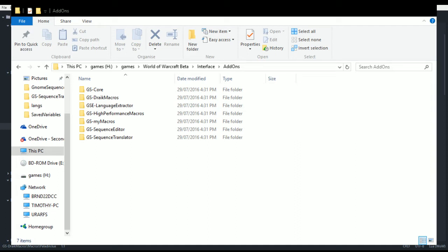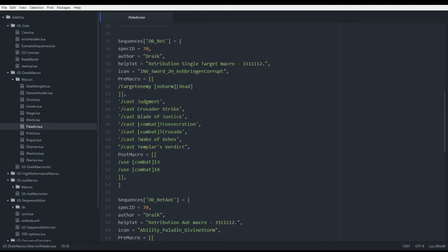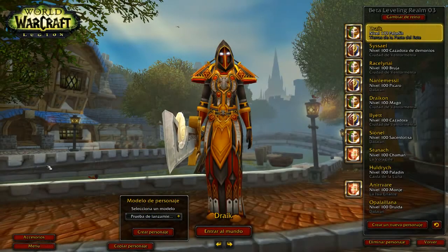Hey everybody, it's Timothy Luke here, and we're talking about Gnome Sequencer Enhanced 1.1. This was released a couple of hours ago. Before I start, I'm going to show you this is my interface add-ons folder, and when I open up Drake's macros and open up the Paladin file, this is what it actually looks like. I'm doing this so you can see my sequences are still very much in English, as they were before. But today we're playing on the Spanish client.